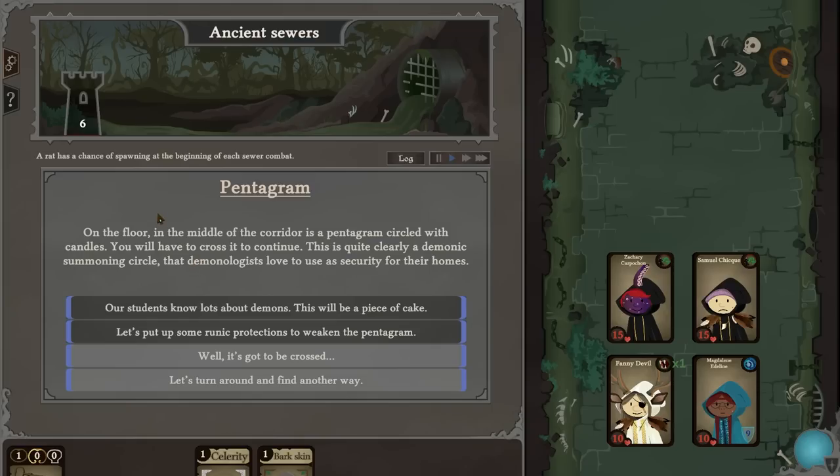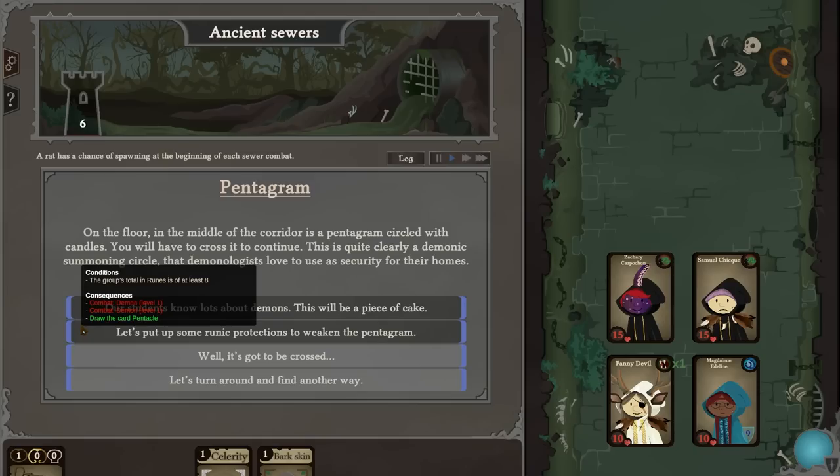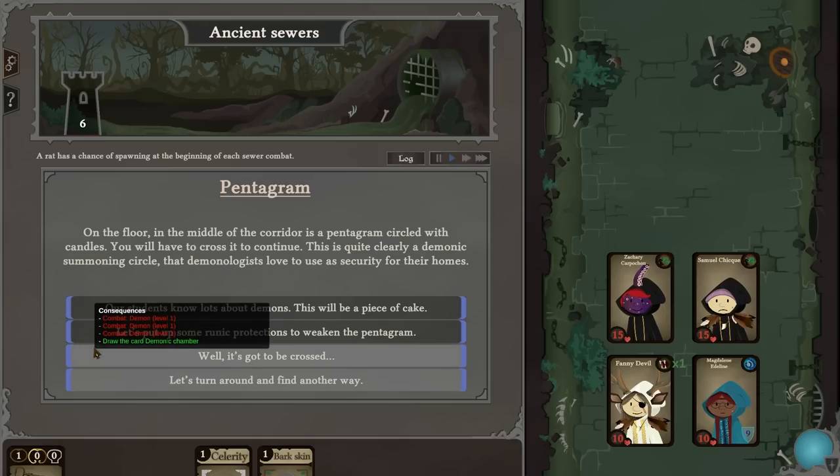A pentagram on the floor in the middle of the corridor — circled with candles. This is quite clearly a demonic summoning circle that demonologists love to use as security for their homes. Our Syrians know a lot about demons — this will be a piece of cake. That's a shame, we don't have that. Let's put up some runic protection. It's got to be crossed — let's turn around and find another way.